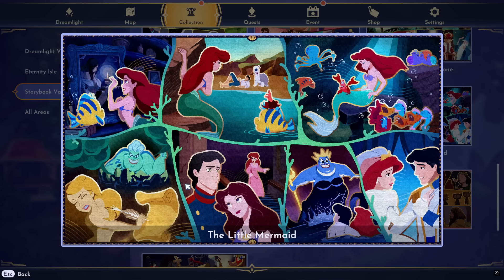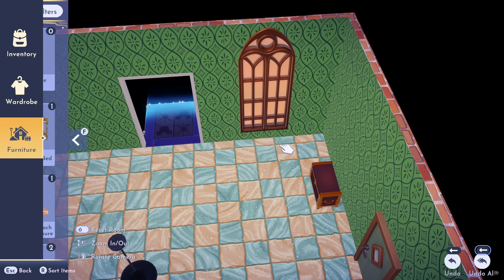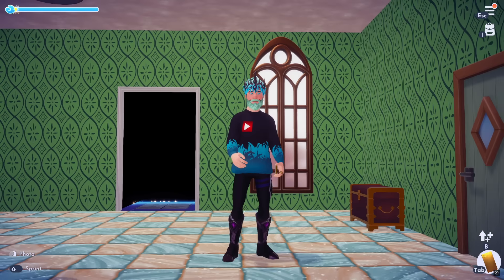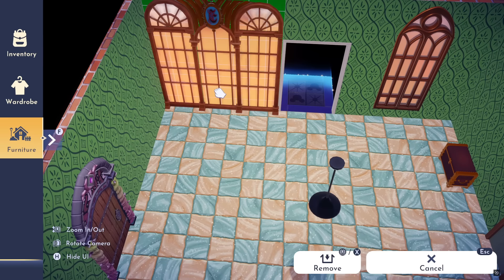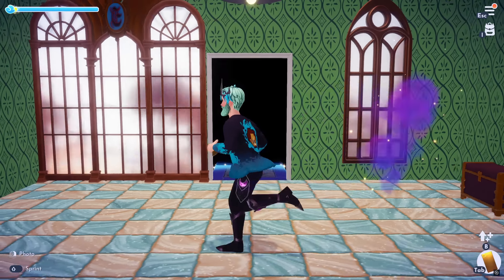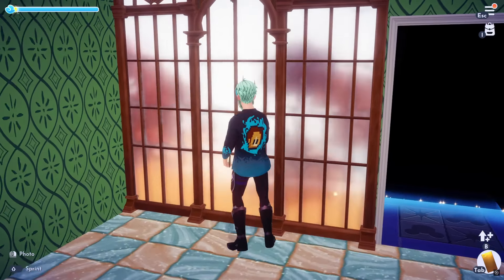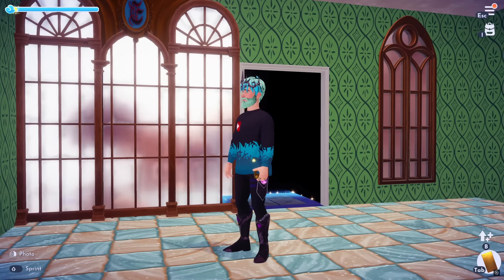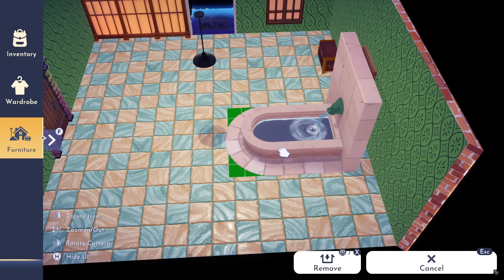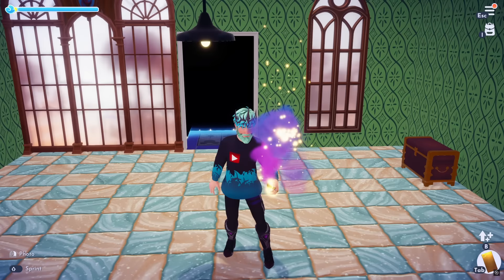Moving on to the Little Mermaid — for this one, we actually head back inside. They ended up giving us some windows: the Sea Palace Window. A lot of you really like windows, so you're going to enjoy this. It looks similar to the other Seaside Royal windows we already have — almost the same design, which is a good thing, giving you more options while retaining the same color and aesthetic. One is slightly different at the top, and this new one is a larger piece.